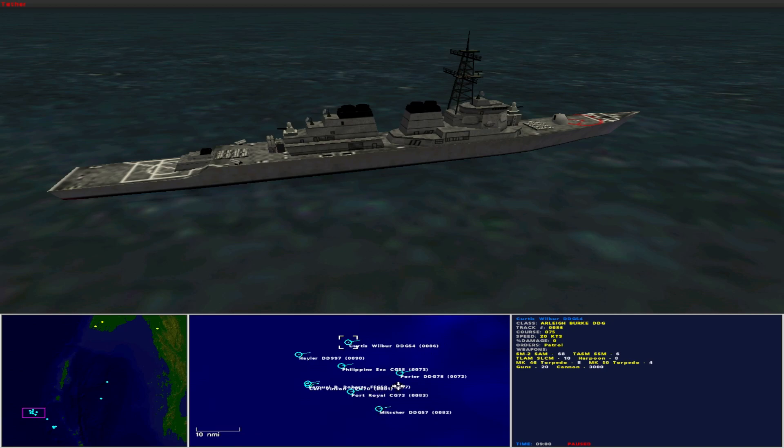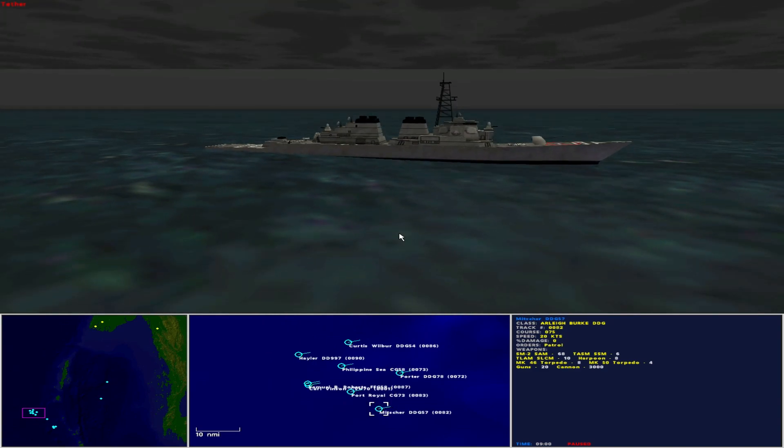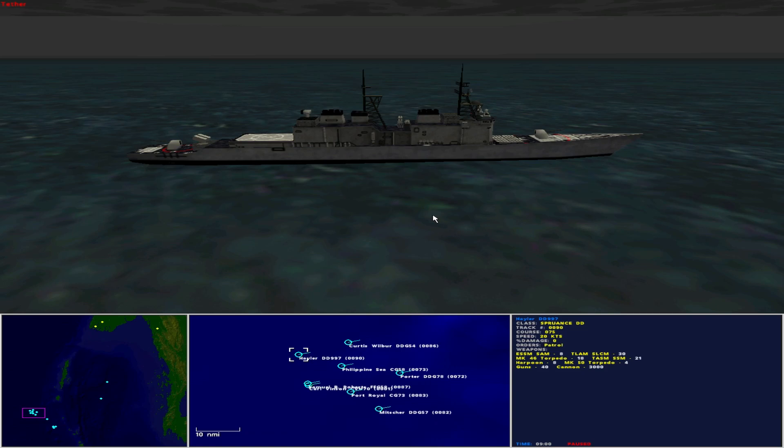The other picket ships are USS Porter DDG-78 and USS Mitcher DDG-57, both Arleigh Burke-class guided missile destroyers. Lurking in the port rear and acting as missile truck is USS Haler DD-907, operated by the United States as a Spruance-class destroyer. She is 531 feet in length with a beam of 55 feet and maximum speed of 33 knots. She carries 8 Enhanced Sea Sparrow surface-to-air missiles, 30 Tomahawk land attack missiles, 18 Mark 46 torpedoes, 21 Tomahawk anti-shipping missiles, 8 Harpoon missiles, 4 Mark 50 torpedoes, guns and cannon.